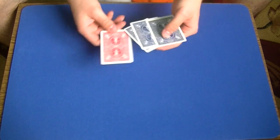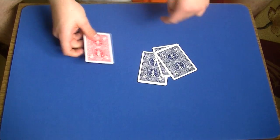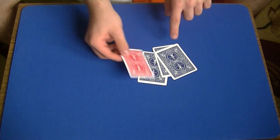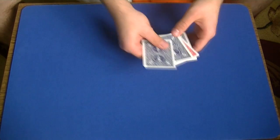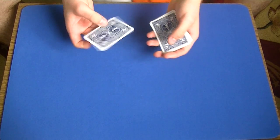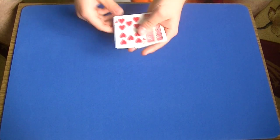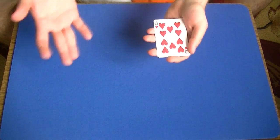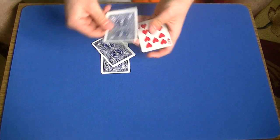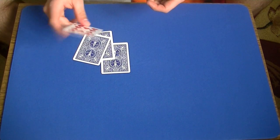Once you can do that, we can start with the setup. The setup is very simple. You are going to turn around the cards so they have a different color compared to the 10 of hearts — so they are blue and the 10 of hearts is red. Place it in the third position from the top. To get started, you perform an Elmsley count to show four blue cards, and once you have performed the Elmsley count, you turn around the whole block — be careful not to flash the red cards — and perform the move I taught you before, to show four blue 10 of hearts. The facing up 10 of hearts is going to end up facing up on top because you don't want to flash it as red.